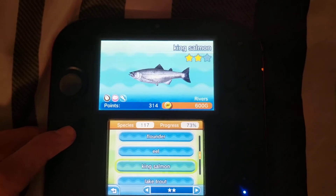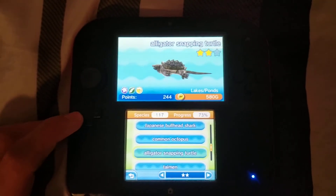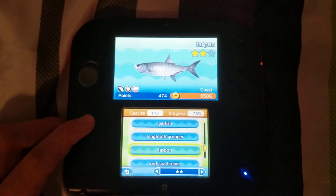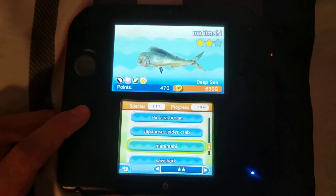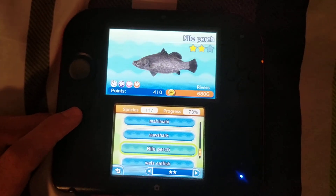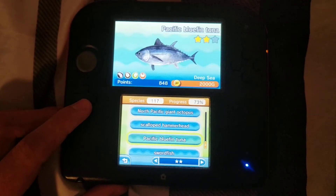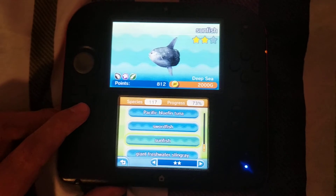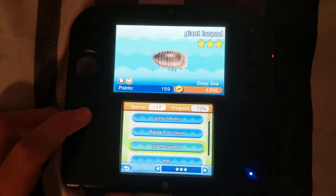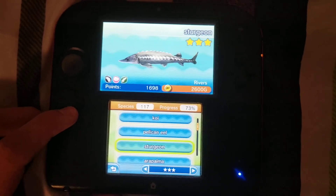Flounder, Eel, King Salmon, Light Trout, Saddled Bichir, Pacific Cod, Japanese Bullhead Shark, Common Octopus, Alligator Snapping Turtle, Tamin, Garfish, Long Tooth Grouper, Tarpon, Red Sea Bream, Japanese Spider Crab. I don't know how to say this — Mahi Mahi, Saw Shark, Nile Perch, Wels Catfish, North Pacific Giant Octopus, Scalloped Hammerhead, Pacific Bluefin Tuna, Swordfish, Sunfish, Giant Freshwater Stingray.